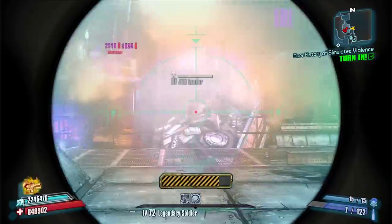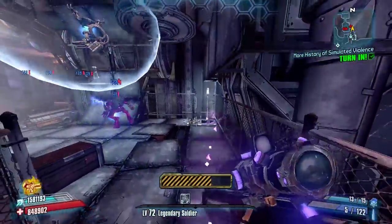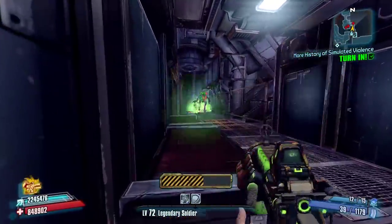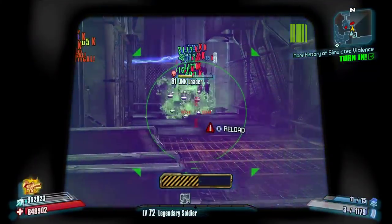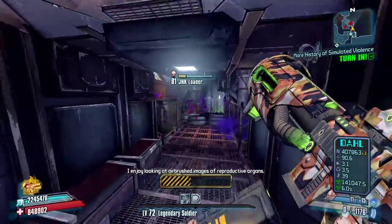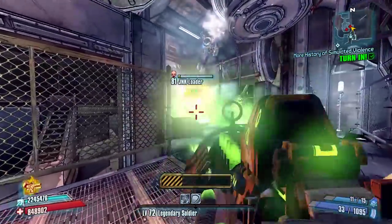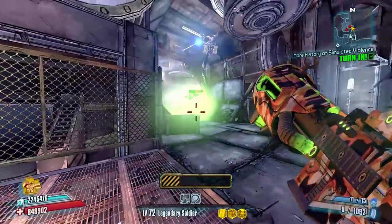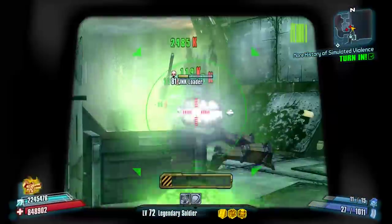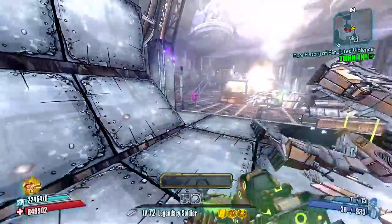I'm going to try to draw at least one of them into this corner — hopefully he'll absorb more splash damage there. We'll get him slagged and try to kill him. Now that he's running into other enemies, we can hopefully deal damage to two at once, improving our efficiency. We've almost got one Junk Loader dead.